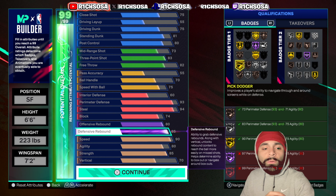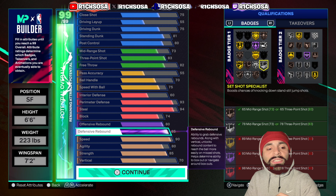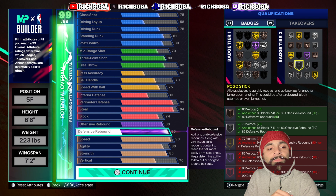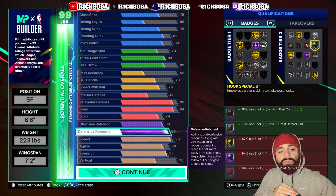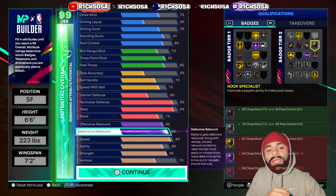For silver badges we get Strong Handle, Rebound Chaser, Set Shot Specialist, Lightning Launch, Aerial Wizard, Post Powerhouse, Post Poet, Pogo Stick, Post Fade Phenom, Rise Up, Brick Wall, and Hook Specialist. The badges are really loaded — I don't think there's any area where we're weak.